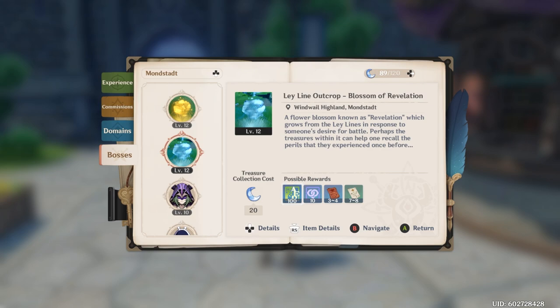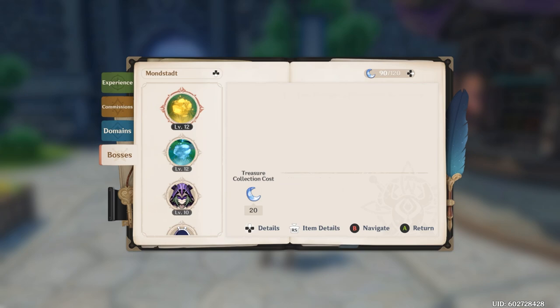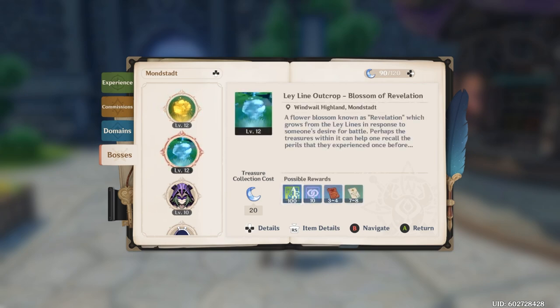With 120 Resin you can easily knock out six ley lines for 600 Adventure XP, even if you decide not to recharge. The goal of this guide is to say: if you've got 15 to 20 minutes, here's what you can knock out daily to make a lot of progress.